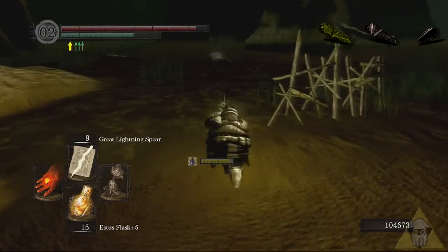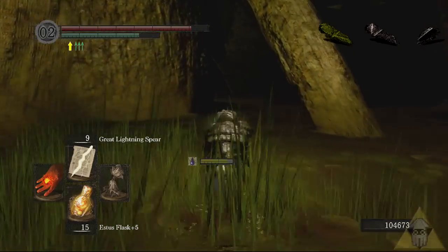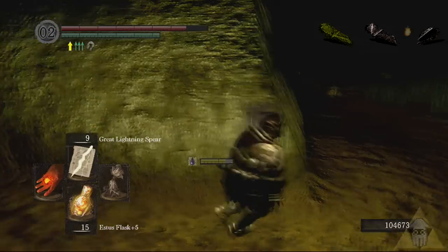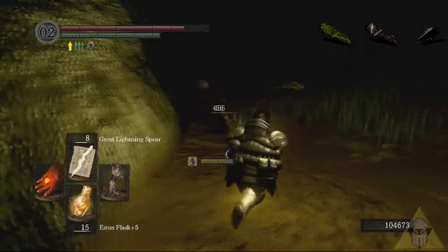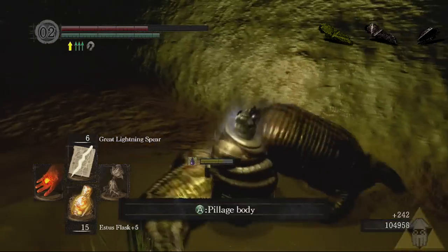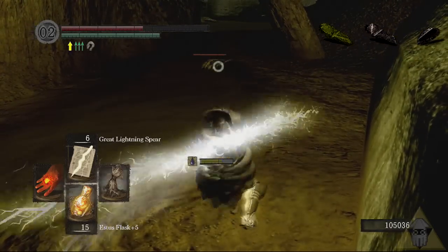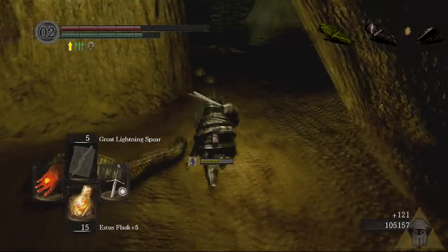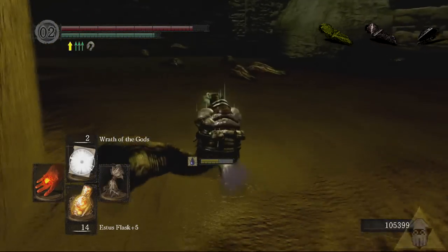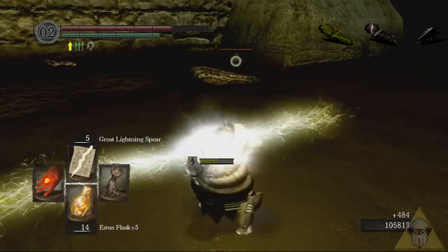Before you come down into the swamp, I'd recommend two things. You're gonna want the rusted iron ring — you'll be running through a lot of sludgy crap and the run will take much longer without it. You'll need to keep switching it out for the covetous gold serpent ring, but it's still worth bringing. I'd also invest in some sort of area of effect abilities. Lightning miracles like the spears can cause shockwaves in the swampy water and kill groups of slugs at once, although any large weapon with a big swing radius will do. Wrath of Gods, however — it's Wrath of Gods. It's really indispensable down here.